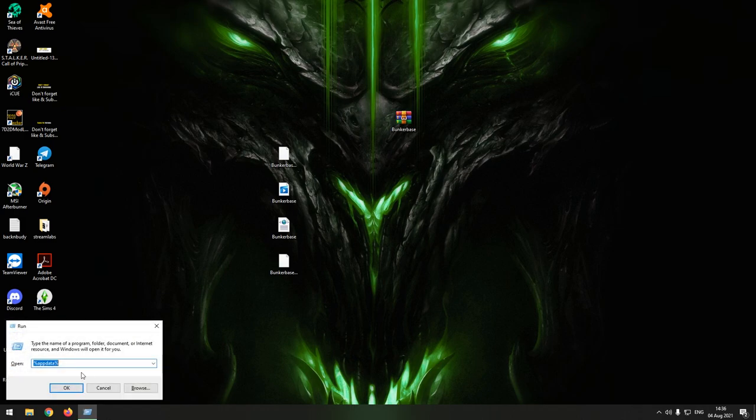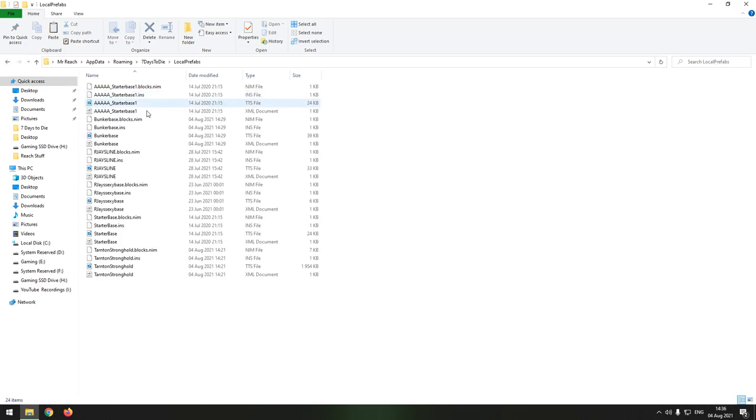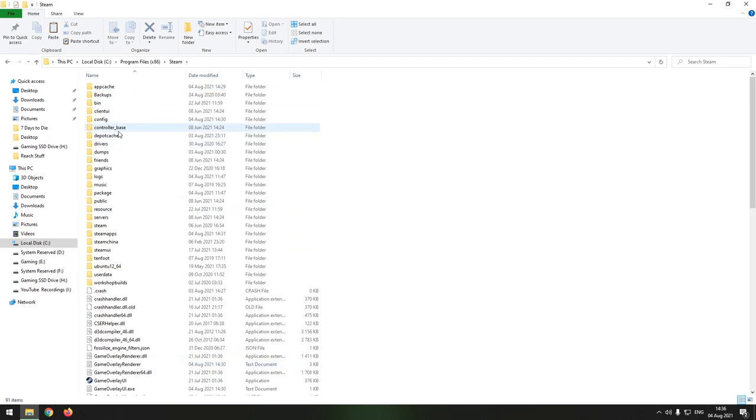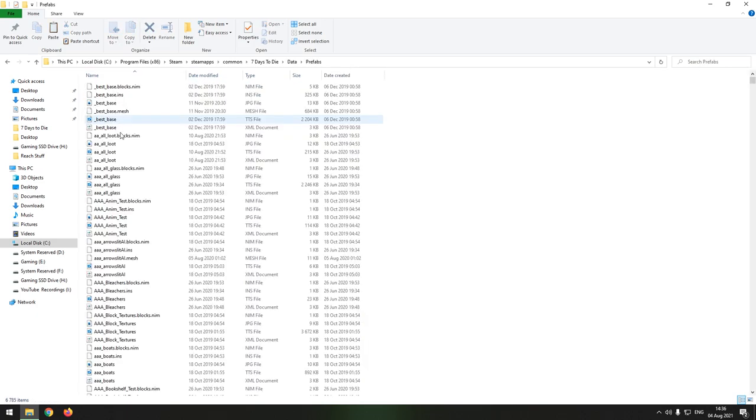When your friends receive it, they need to go to their AppData — go to Run, navigate to the Seven Days to Die Local Prefabs folder, and put it in there. If that doesn't work, go to This PC, then Programs, down to Steam, Steam Apps, Common, Seven Days to Die, Data, then Prefabs — you can also put it in there and it may work. Just try both and see what works for you. Either way it should work, and then they can go into the game, follow the same process, and load it.